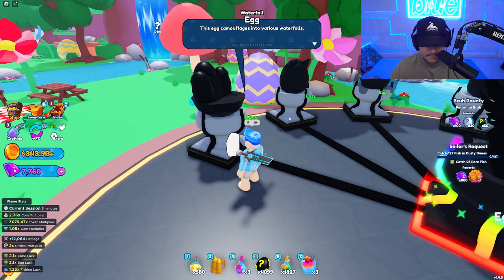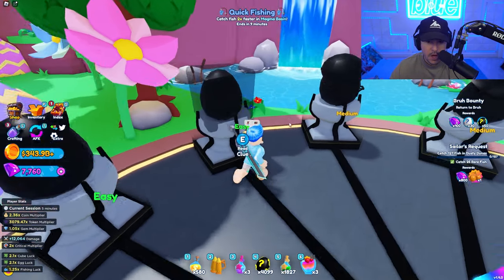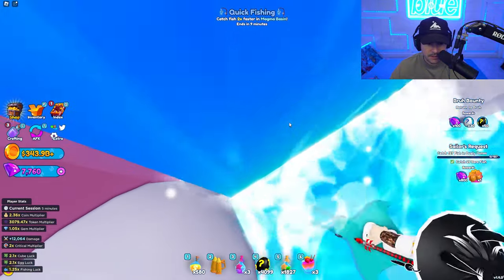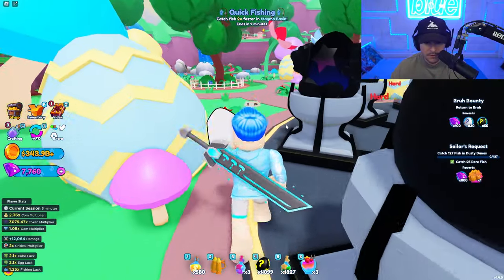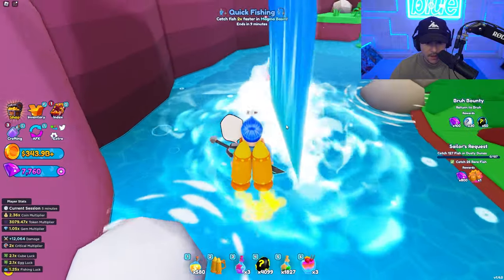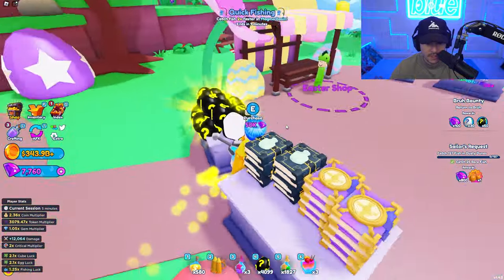This egg camouflages into various waterfalls. So it's going to be in one of the waterfalls on the map — that's not really helpful. There are literally a million waterfalls. We'll jetpack around and search every single waterfall in this entire game.